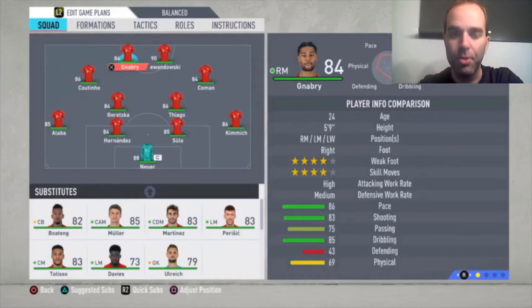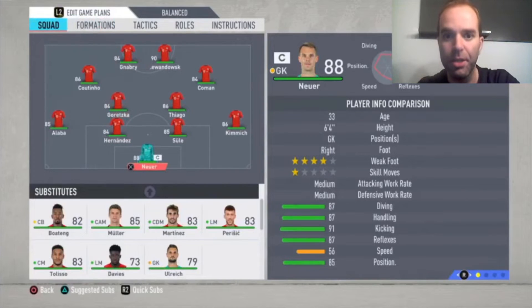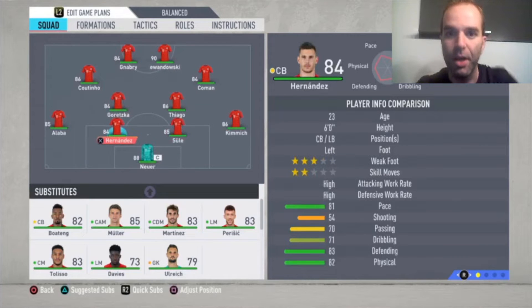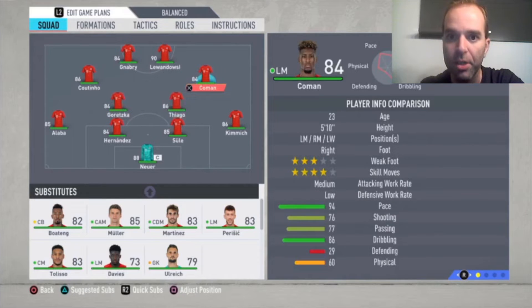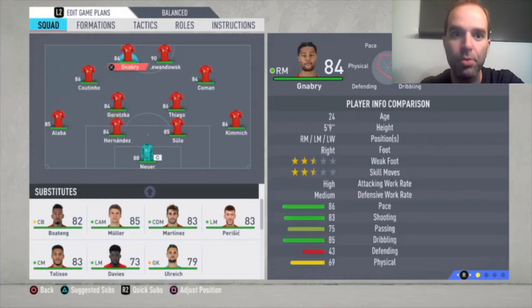Now I'm gonna show you all the information. The formation is a 4-2-2-2. For the lineup: Neuer is the goalkeeper; at the right side of the defense we have Kimmich; the center backs are Sule and Hernandez; the left defender is Alaba. The central defensive midfielders are Thiago and Goretzka. The right attacking midfielder is Koeman, the left one is Coutinho, and then two strikers — Lewandowski and Gnabry.